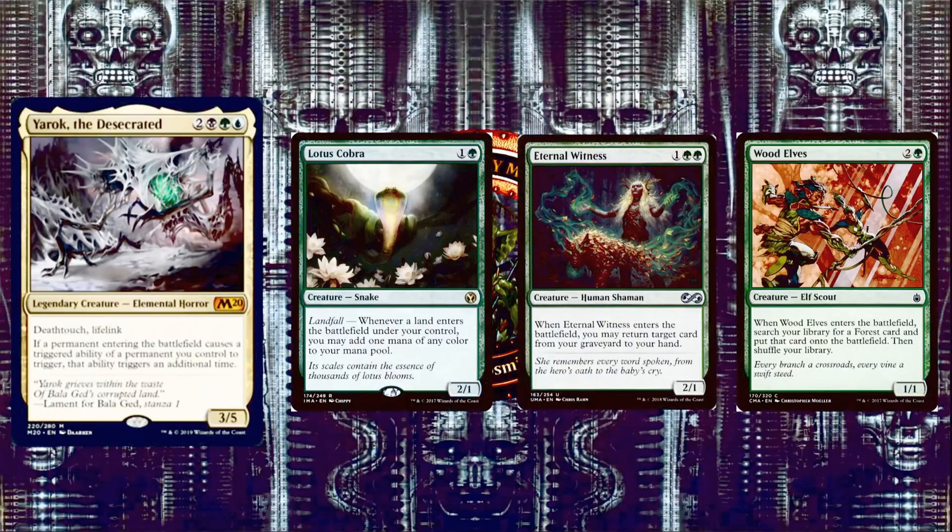Next we have Lotus Cobra, 1 and a green for a 2/1 Snake with Landfall. Landfall means whenever a land enters the battlefield under your control, you add one mana of any color to your mana pool. With Yarok, Landfall triggers are doubled, so you're adding two mana of any color just for playing a land. That is fabulous value with Lotus Cobra.